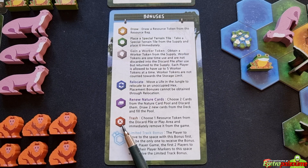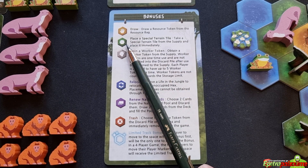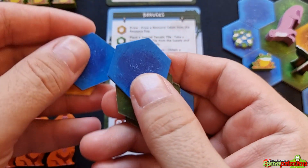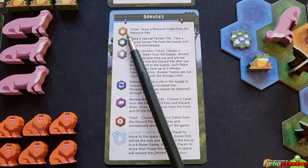Another bonus lets you place a special terrain tile — take one from the supply and place it immediately. It can go on top of an existing hex to convert it, or next to a terrain tile to expand the jungle. If expanding without overlapping, it must be adjacent to an existing tile touching at least two hexes. The draw bonus lets you draw a resource token from your resource bag and add it to your play area, giving you more options for that turn.